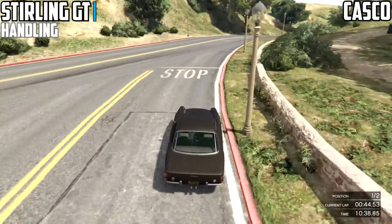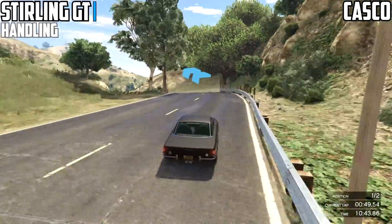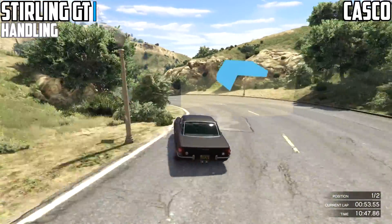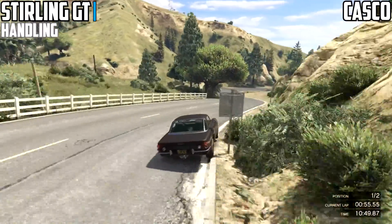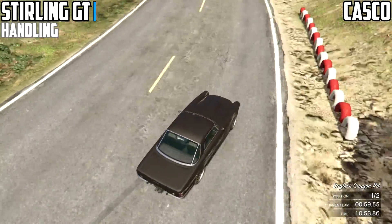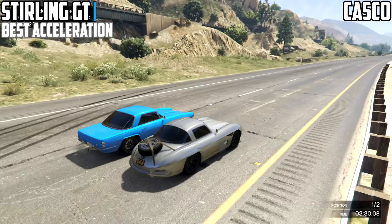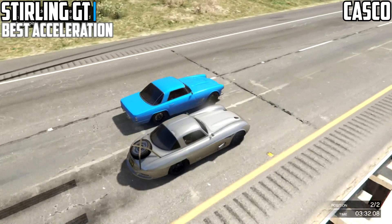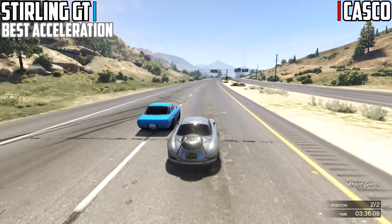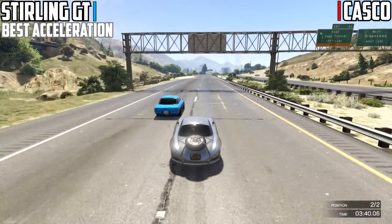The Casco on the other hand feels extremely rigid when having to corner — you can understeer, and then you get random oversteering as well, which can get a bit annoying. It feels very uncomfortable, like you've got an extremely tight coat that you're trying to loosen up but can't. With the Stirling GT it's like you have complete freedom. That's the best comparison I could give you in terms of handling with these two.